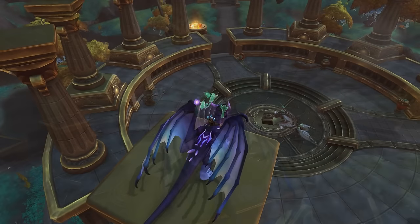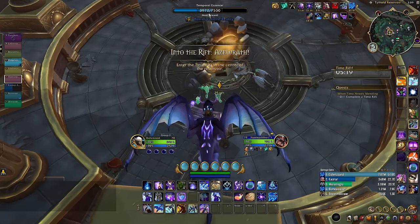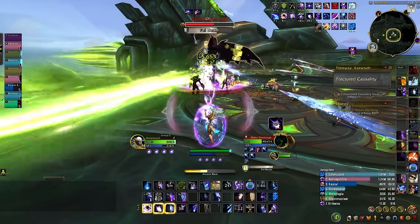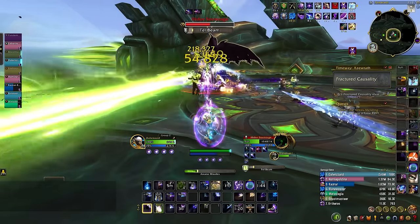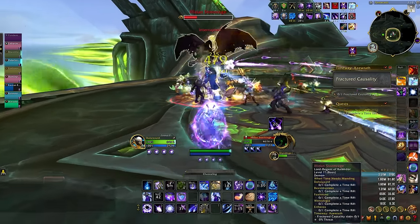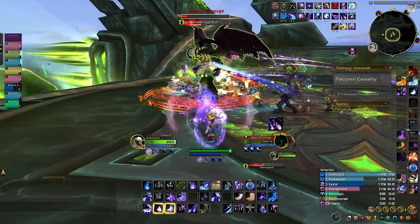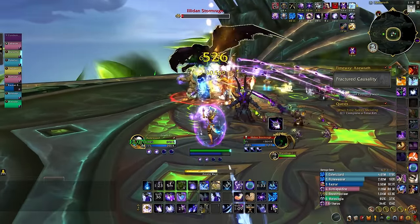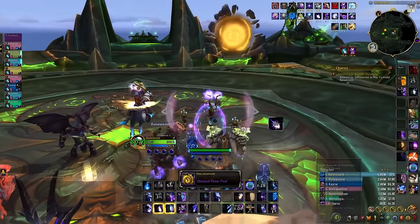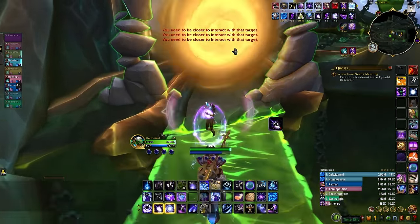When the event ends, a portal will spawn in the center of Thaldrazzus that will take you to the boss encounter of this Time Rift. Once you defeat the boss, this is where you get a good portion of your Paracausal Flakes to use for purchasing mounts. Also, every single time you defeat a boss, there's a chance that one of the items on the Time Rift vendors can also drop from that boss, meaning some of the mounts on these vendors have a chance of dropping directly. But even if you don't get lucky, Time Rifts still offer a way to earn currency that can eventually be traded in for mounts to further add to your collection.